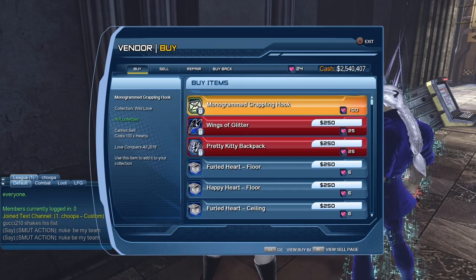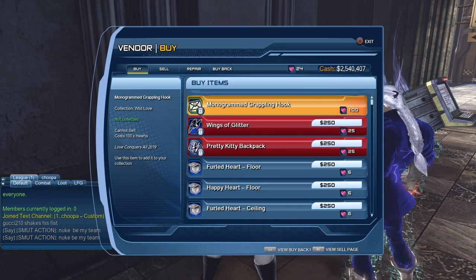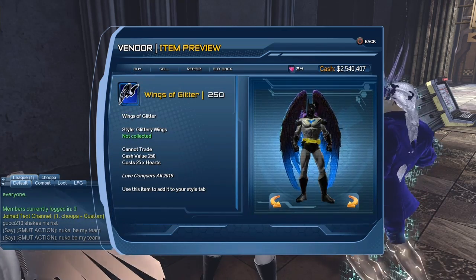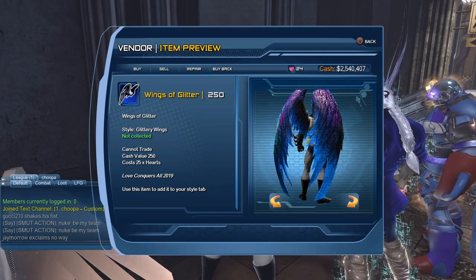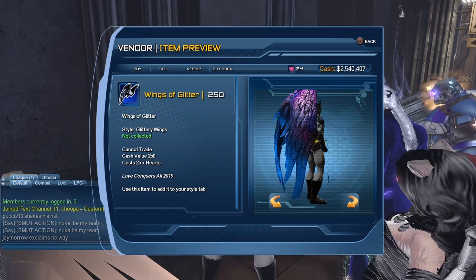So you can see there's basically what is probably the last collection you need for the 12 collections, which is a hundred little hearts. We got a nice pair of wings for 25 hearts, which seems like a really good price. As you can see, I already have 24 because I already have some saved up from last year, so you can be sure that later tonight I will have those wings on my character.